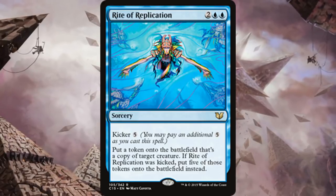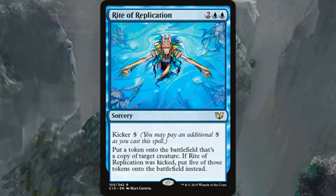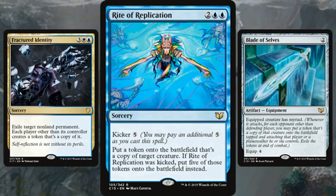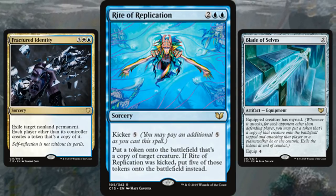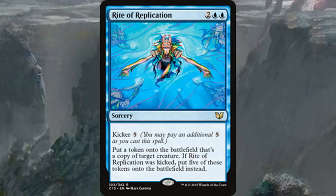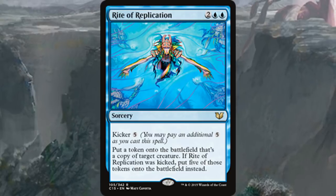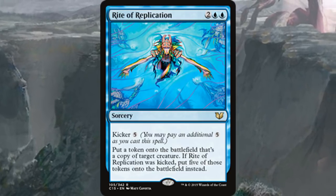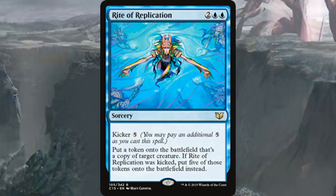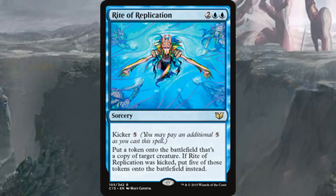It might be a while before I return to copying interactions, since this is the third in a row — Fractured Identity giving opponents copies, Blade of Selves giving yourself copies, and now Rite of Replication. This one is arguably the best, coming in at nine mana when kicked. Yes, blue is seen as the most oppressive color in Commander, and we know about Phyrexian Metamorph and Clever Impersonator, but Rite of Replication takes it to a whole other level.